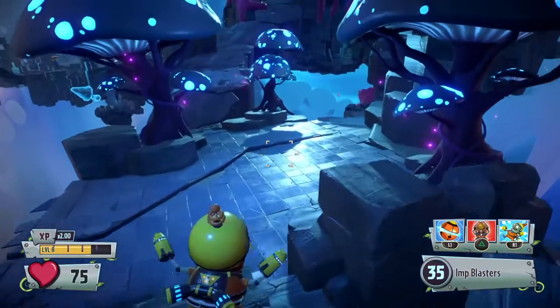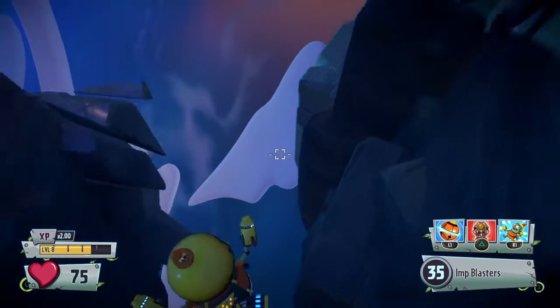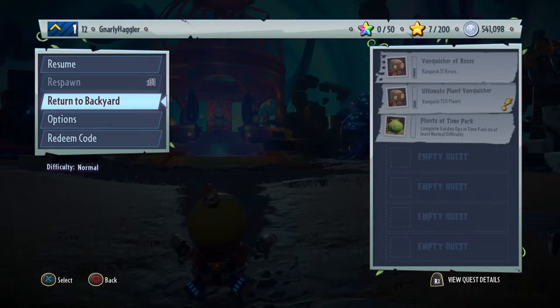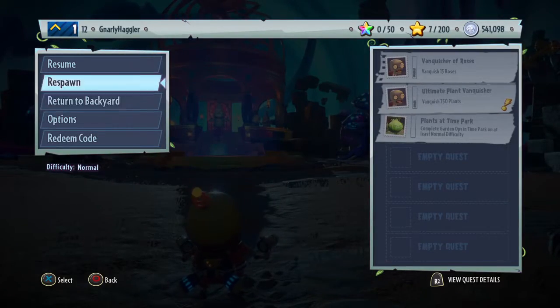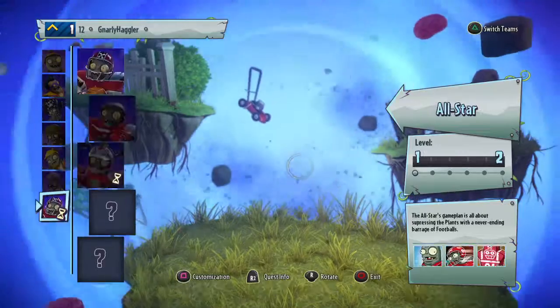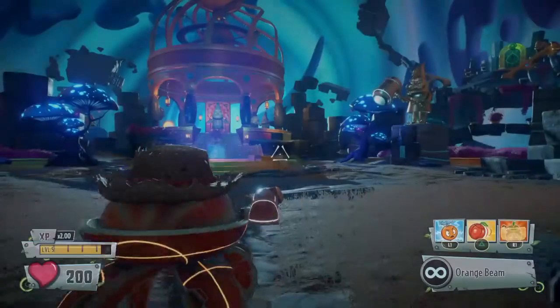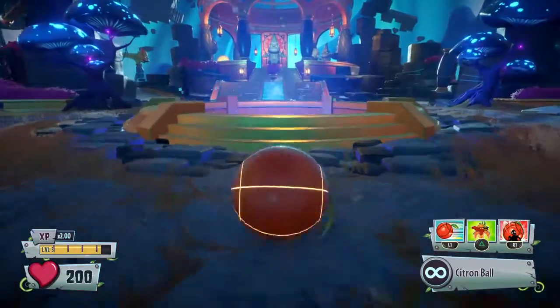And then we go back to the big portal which is in the ground. But for that trial we respawn as Citron, because he's the one that can block off the other guys. Come on Citron, let's go!